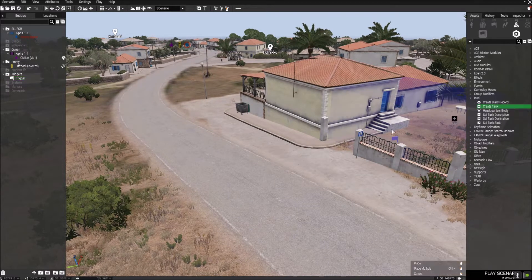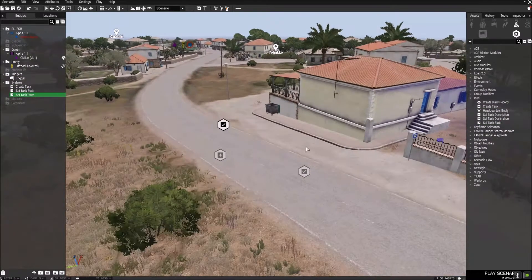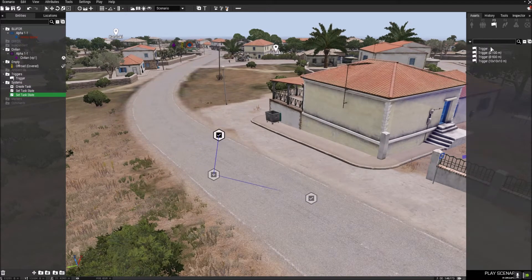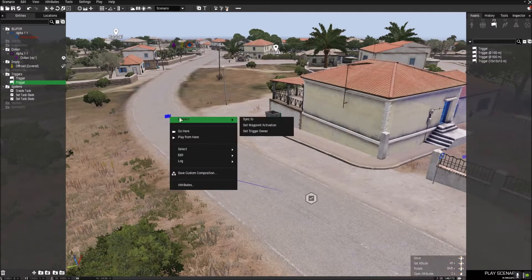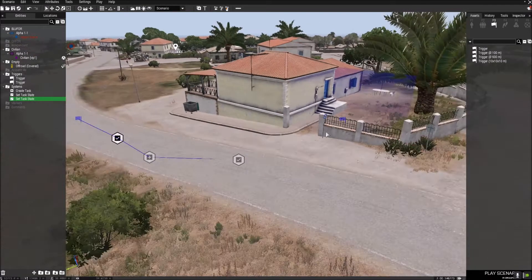Let's now make the mission itself. Go to Intel, create task, set task state — we're going to have two of those, one that will fail and one that will succeed. The failed one is going to use this trigger with the condition '!alive VIP One' followed by a semicolon. Then we're going to synchronize that to the set task state and put it on 'failed', so when this guy dies the mission fails.